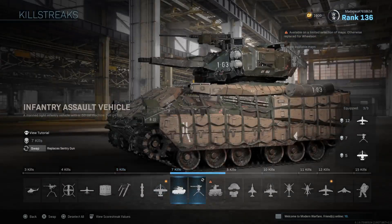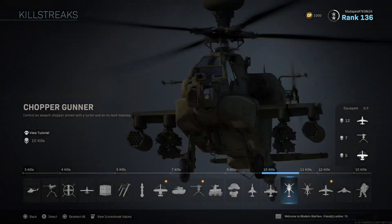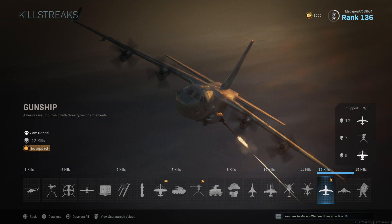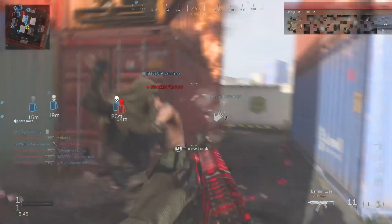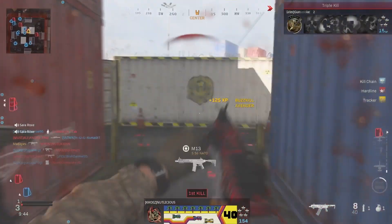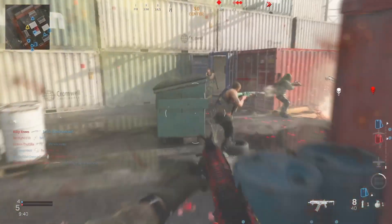For killstreaks, you want a Precision Airstrike, a Sentry Gun, and of course the Gunship. I'll show you why you want those later. You definitely want the Supply Box too — it's helpful in some cases, mainly if you run out of RPG ammo since those are easy kills.